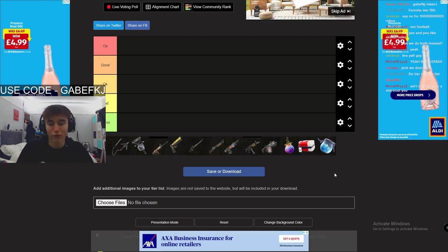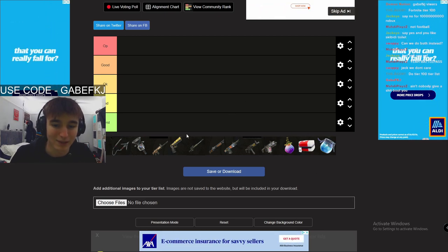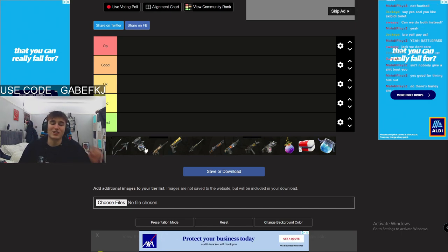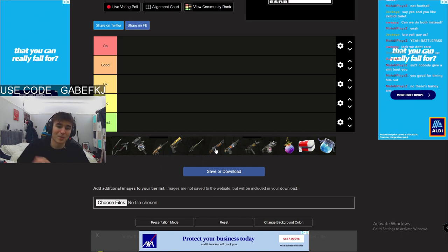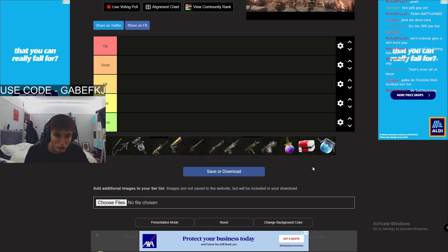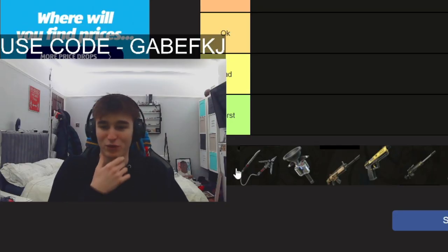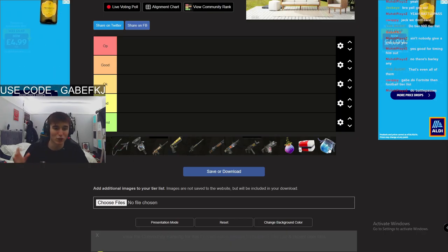All of the items from the newest Fortnite season: the riot shield, the grapple blade, the clingers, the scar, the pistol, the sniper, the pump, the frenzy SMG, burst SMG, the grapefruit, medkits, and big shields. Let's just run through this — we'll go from right to left.